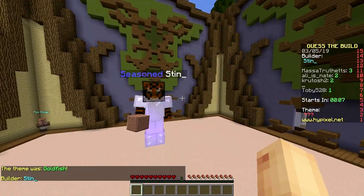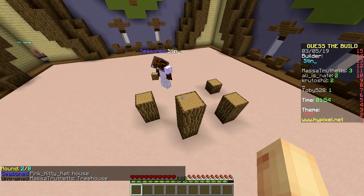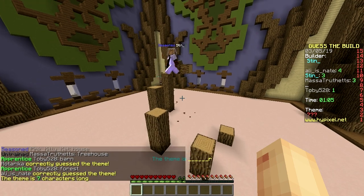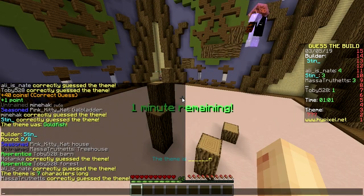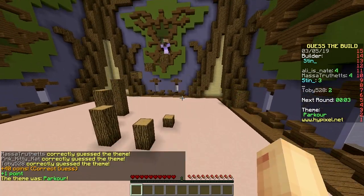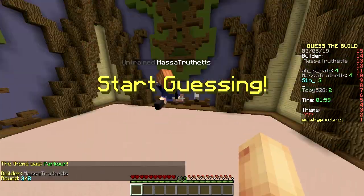Next up we got Stint. He's a fast one — placed within one second. It's gonna be some kind of barn? Forest? Someone got it — I got it! Wait... parkour! Right, nice! Whoa, that was fast. Really fast — everyone got it. Next up we got Massachusetts again. Another fast one — wait, isn't this the same person? Golf? They're gonna spell it out again!